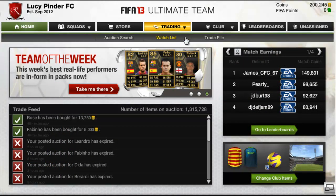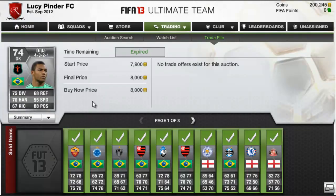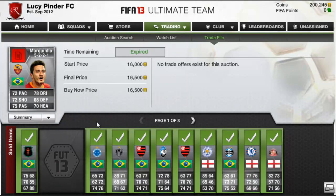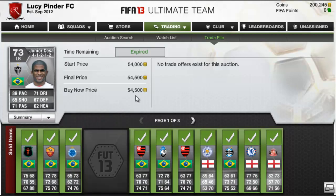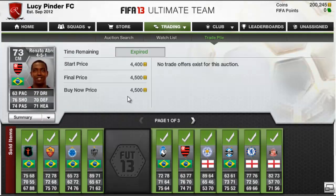Now in the trade pile we have sold a couple of people — up to 200,000 coins. Adida sold for 8,000. This player might have just glitched back into my trade pile, not sure if I bought one of him. Tinga sold for 3,200. Hunier Cesar ended up selling for 54,500, which is pretty nice profit.